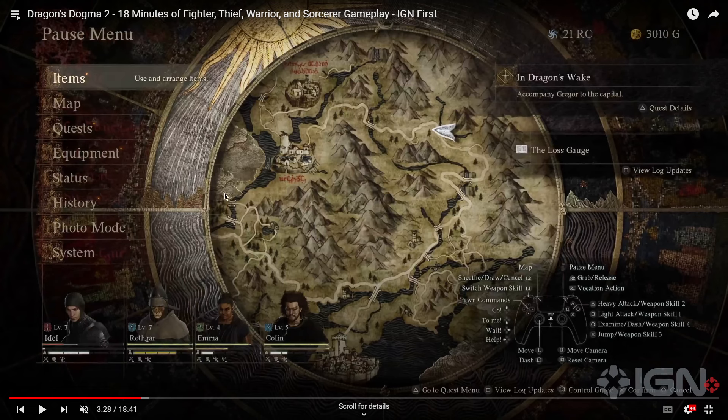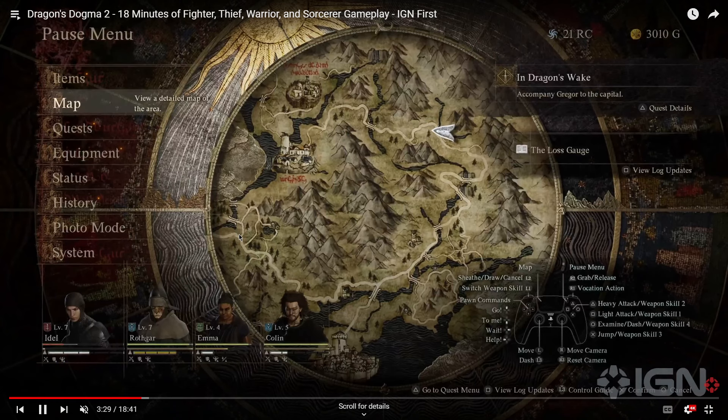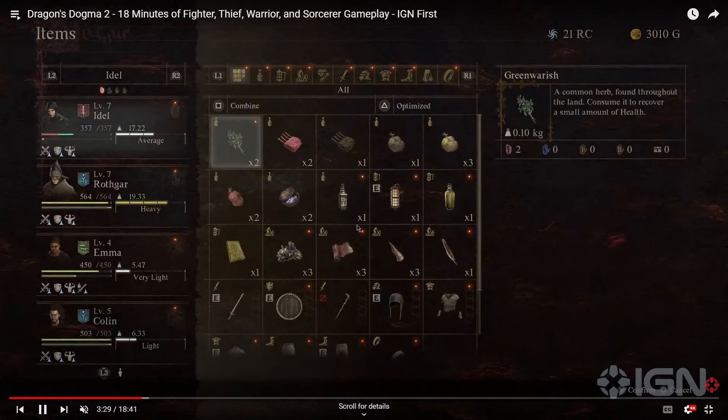This is already making me think there are going to be a lot of similarities to the first game. We've got a good look at the inventory screen here. You get to carry whatever items you want and these will help you upgrade things, craft, and cook. However, like the first game, whatever you're carrying will affect your weight — which is why a lot of people will give their pawn a bunch of stuff if they get weighed down too much. Some of these items I recognize: green wares are for recovering health, and mushrooms were typically used for recovering stamina.